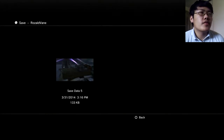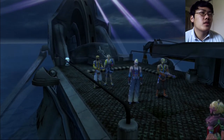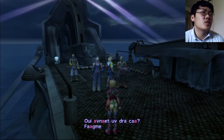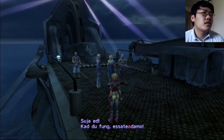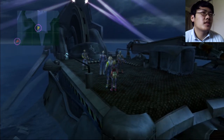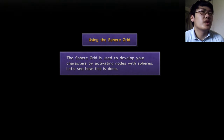I'm thinking about saving a lot but I'm just scared that it might not be enough or something. The guy gave me some potion, that's nice. I don't know what he said. Using the sphere grid — the sphere grid is used to develop your character by activating nodes with spheres. Let's see how this is done.